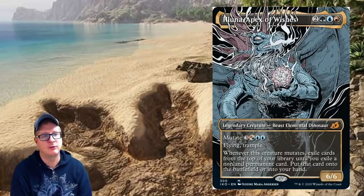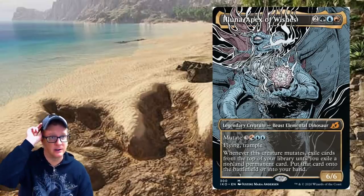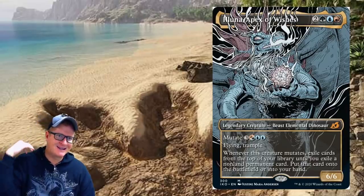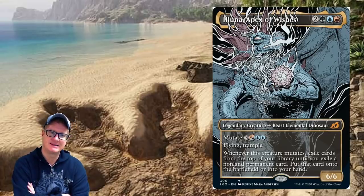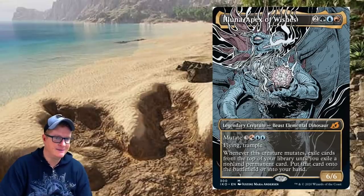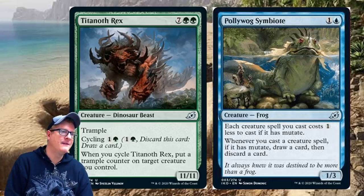Apex of Wishes — the alternate art for the Ghidorah card. The design style gives a comic book kind of theme, maybe tied to the Godzilla comics angle. It's flying and trample, six/six. Whenever this creature mutates, exile cards from the top of your library until you exile a non-permanent card — we went over this one earlier, but I had to cover it again because of the alternate art. It's a six/six — pretty nasty.